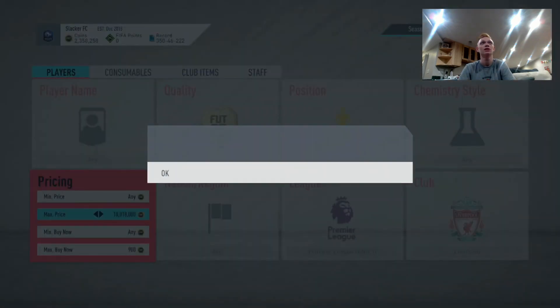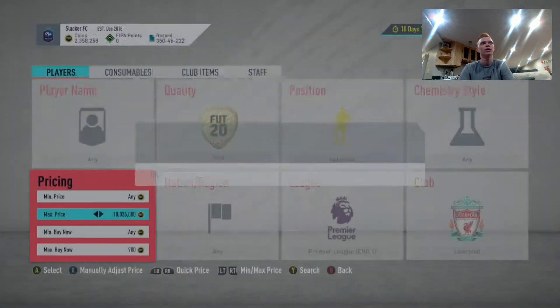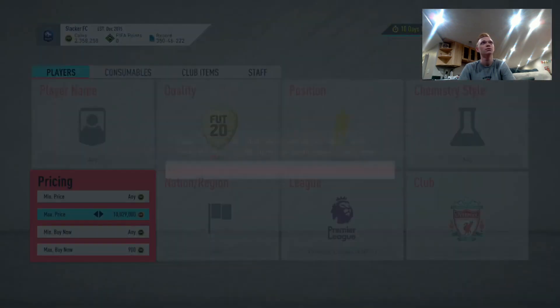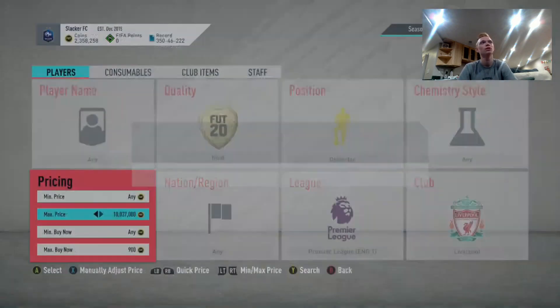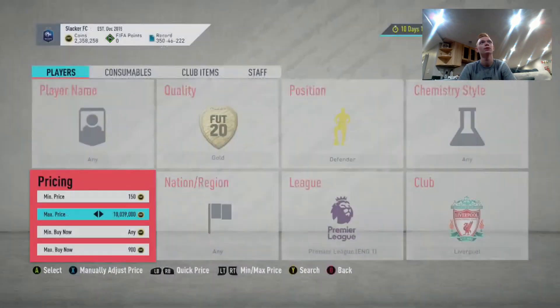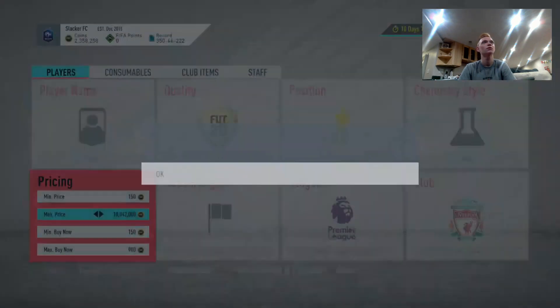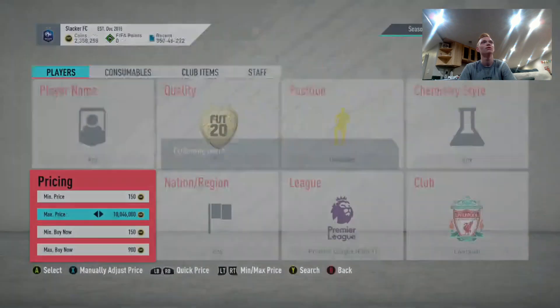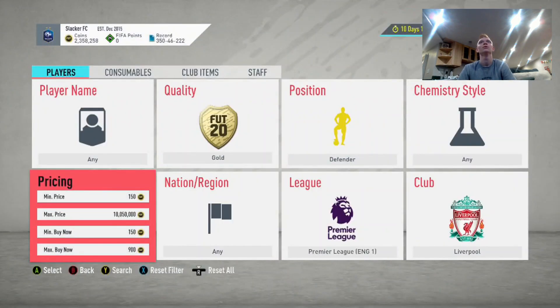During peak hours, you're going to be picking these guys left and right, especially during promo packs. When Team of the Season comes around, this will be a really easy method. We'll go a little bit longer to see if we get one — we don't want to get kicked out of Ultimate Team. Not one there, but we're on super late at night so didn't really expect much.